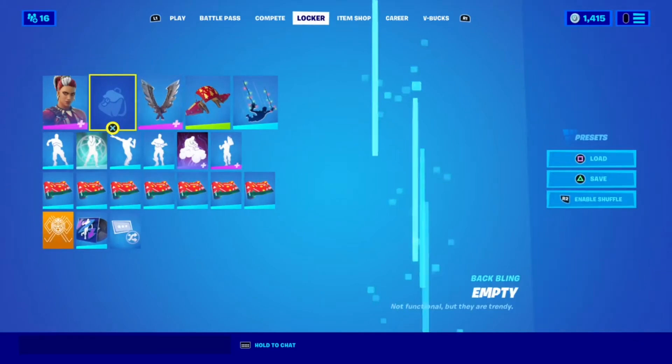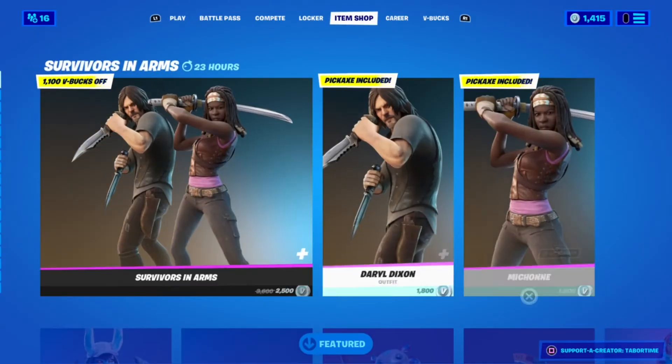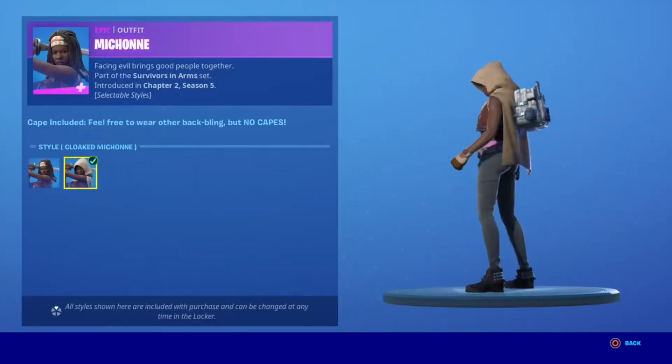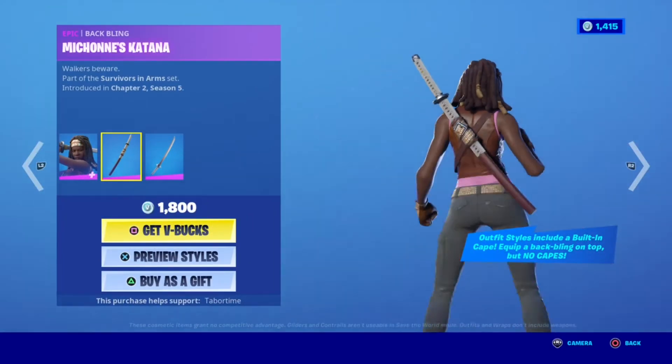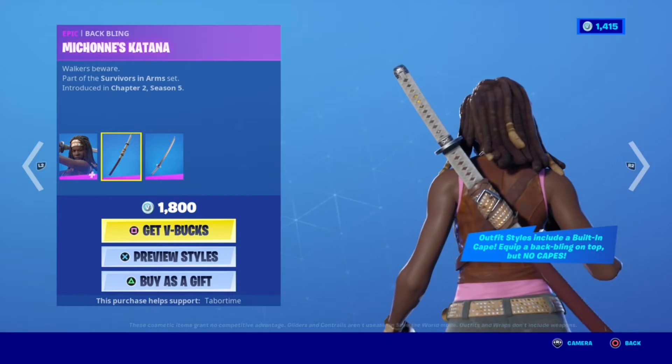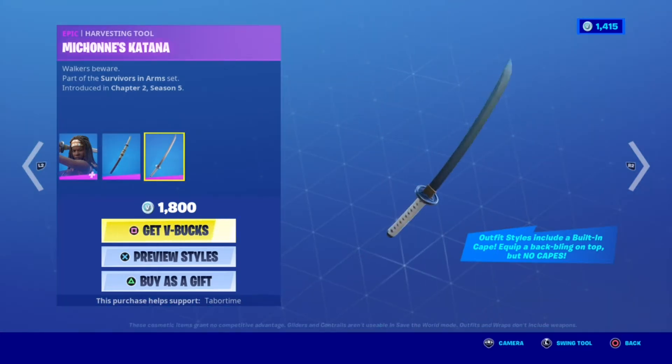So let's check that. Let's put on a random backbling — let's see. Yeah, you can! And then Michonne's katana — that looks so good.